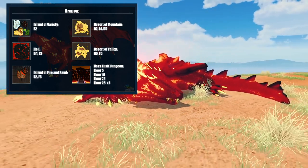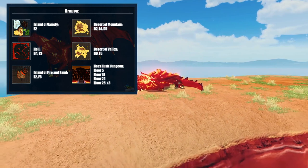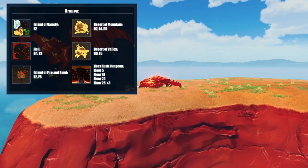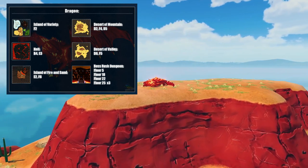Dragons can be found on Hell Islands, Desert of Mountain, Desert of Valley, Variety Islands, and Islands of Fire and Sand. They're also located inside the boss rush dungeons on floors 5, 18, 22, and 25.